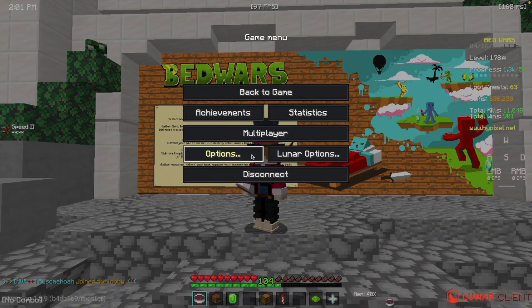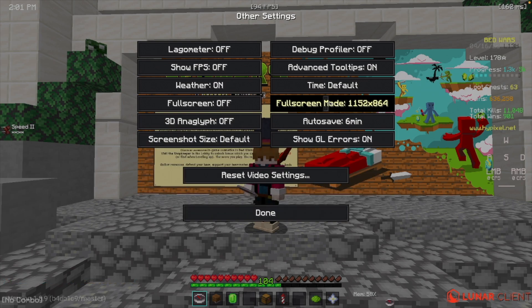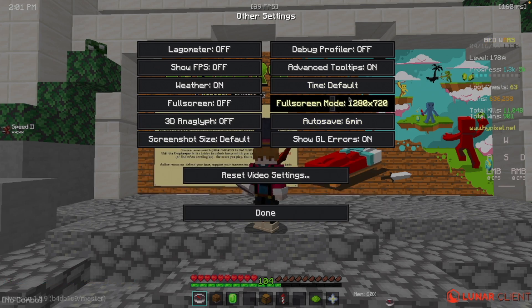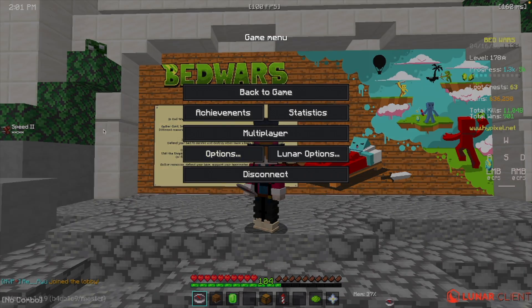Because Minecraft is a block pixel game, resolution doesn't really matter unless you're making videos. You can lower the resolution and get so much more FPS — it's insane — because your computer doesn't have to render all those pixels, which is why it gives you so much more FPS.